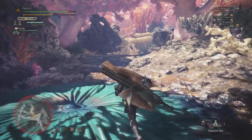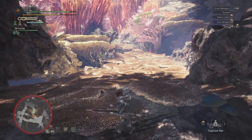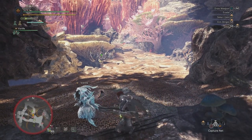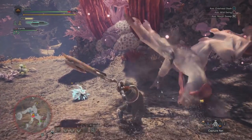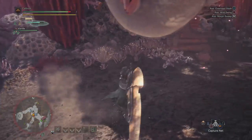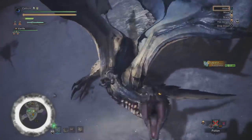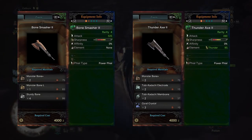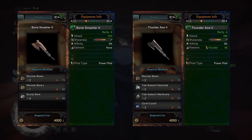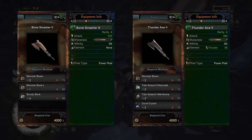This upgrade is not immediately better than the Bone Smasher 1 but will be useful once we hit late low rank and high rank. You can use it if you want, but the Bone Smasher has higher damage. Continue through the main story, take out Paolumu, then you'll descend into the Rotten Vale and take out Radobaan. Then we'll have to take on Legiana. Hopefully you'll get 2 Monster Bone Plus from the hunt. You have a choice to make here: you can use your 2 Monster Bone Plus to upgrade your Bone Smasher 1 into a Bone Smasher 2, or you can use them to upgrade your Thunder Axe 1 into a Thunder Axe 2.